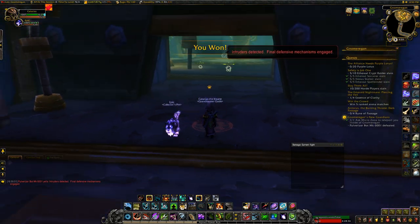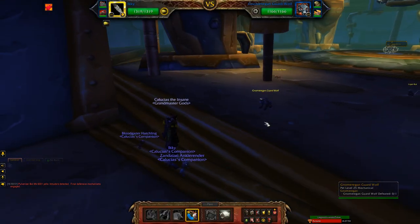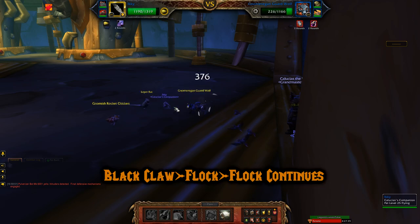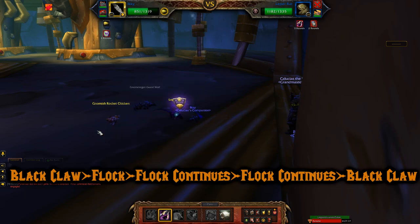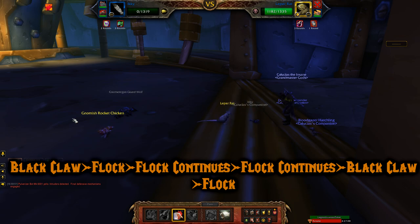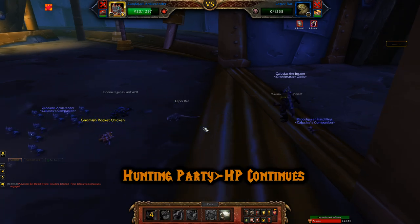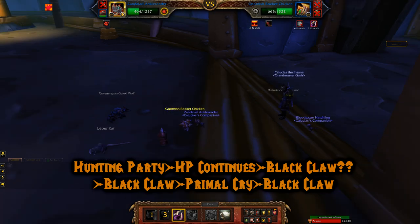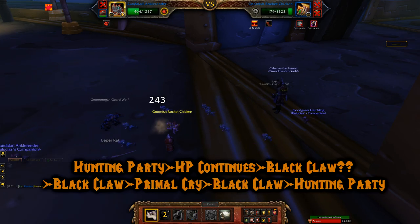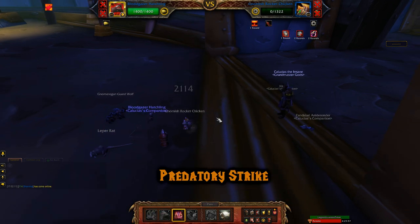Stage seven — three more mechanical pets before the final boss. Back to your first team: Ikki, Ankle Render, and Bloodgazer. Fight the Guard Dog: Black Claw, then Flock — Flock continues knocking the Guard Dog to its res phase and still takes it out in the same Flock. Flock continues against the Leper Rat; Black Claw, Flock again, but it crits and takes out Ikki. Bring out the Ankle Render and use Hunting Party twice, knocking the rat to its extra life. Against the Robot Chicken, Black Claw then Primal Cry — luckily its missile missed since the crit buff also reduced its hit chance, so I used Hunting Party to knock it to its 20% phase, but then the missile took me out. I finished it off with Bloodgazer's Predatory Strike hitting for 2,114.